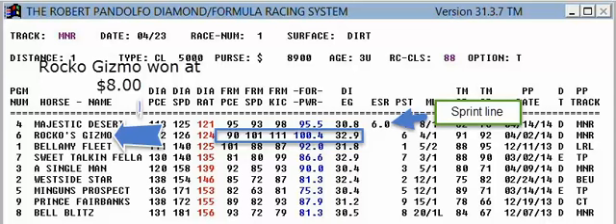Now we're going to look at the first race of Mountaineer. It's a route race — a one mile route — and the system put the four on top: Majestic Desert. But you can see here, if you look at the ESR rating, when you see an ESR rating you know that the horse doesn't have a route line, so it had to rate them off a sprint.